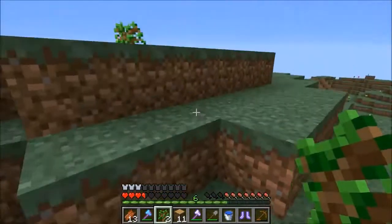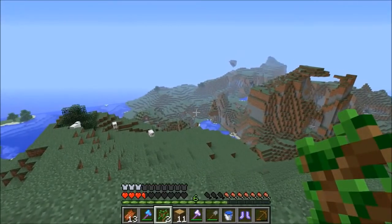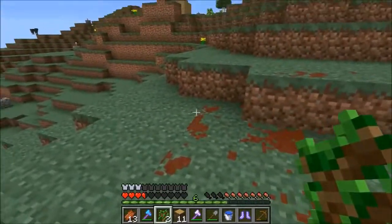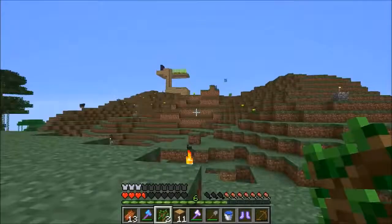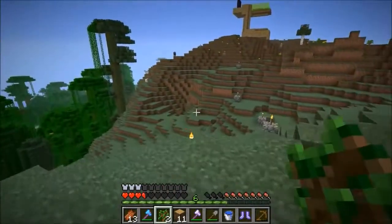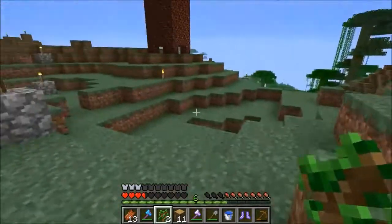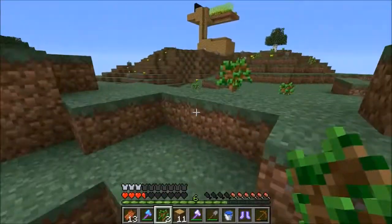Yeah, there they are in the distance — looks to be like three pumpkins. We should go down there next time, and when we go down we should find a cave and go mining, because we need stuff badly. We need a lot of stuff if we ever want to progress. We need more obsidian too, because we're definitely gonna need obsidian for the bottom — when creepers come they could explode and if they explode my spawner and hurt me, that would be very bad.